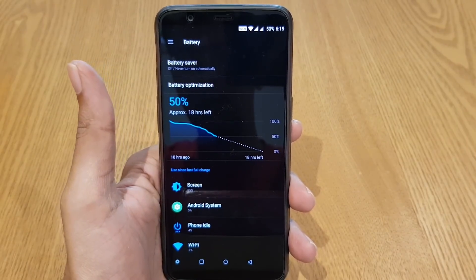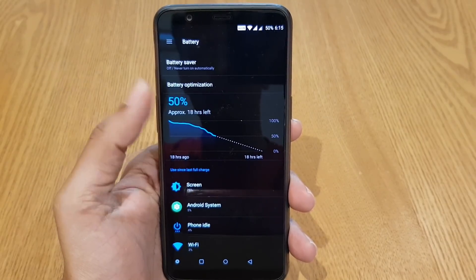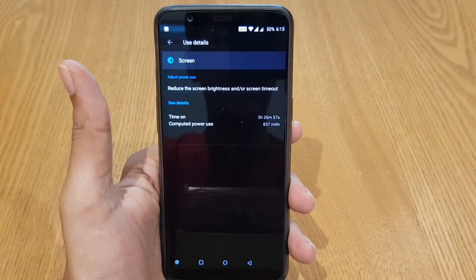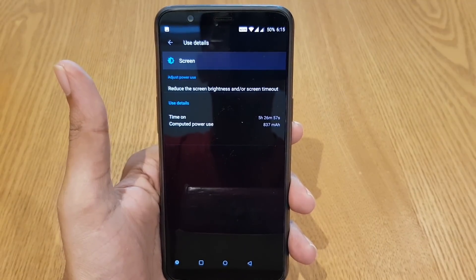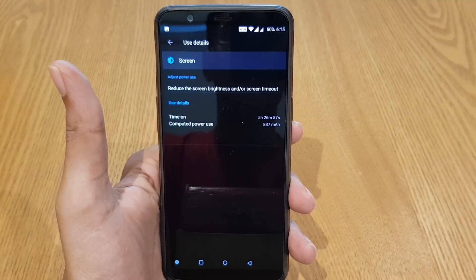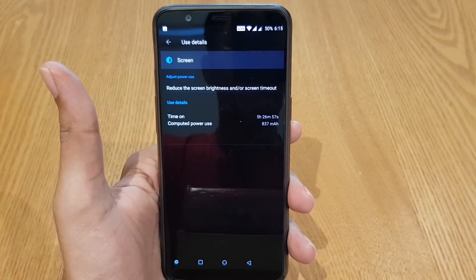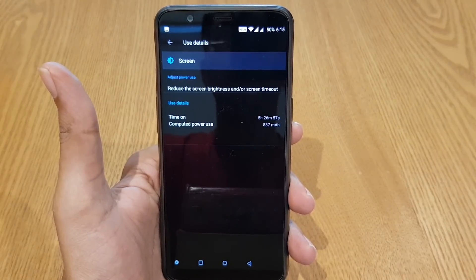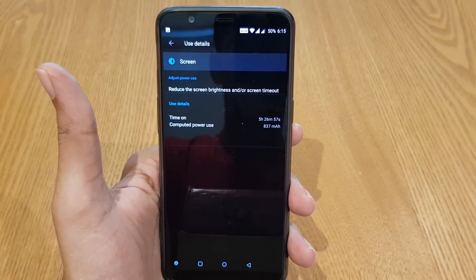Moving ahead at 50%, I am able to last my battery almost around 18 hours, and I got a screen-on time of 5 hours and 26 minutes. I consider this very good screen-on time. I was using YouTube, Facebook, WhatsApp, social media, video editing applications, and normal internet surfing, plus map navigation and the camera a bit, and still able to get 5 hours and 26 minutes of screen-on time.